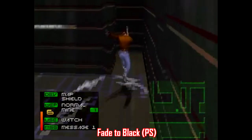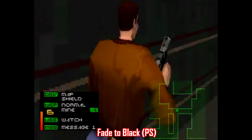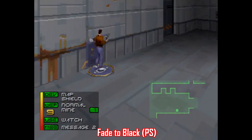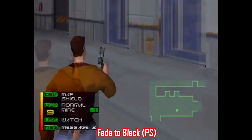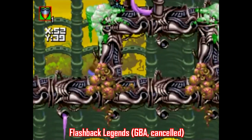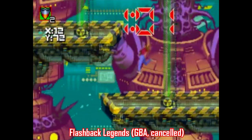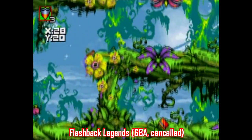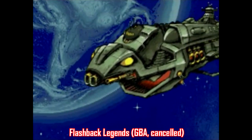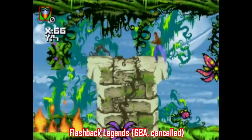Flashback did receive a sequel in 1995 titled Fade to Black, released for DOS, PlayStation, and eventually Dreamcast recently this year, which is pretty cool. I haven't been able to play it yet, but I understand it continues the Flashback story, so if you enjoyed that aspect of it, you'll want to check that out. Flashback was also planned for a remake for Game Boy Advance in 2004, but it was cancelled. However, a prototype ROM was leaked a few years later and the game is mostly playable, though the colors are a bit garish and the cutscenes were replaced with comic book-style pixel art, so the game loses some of its charm.